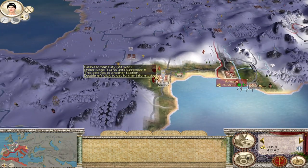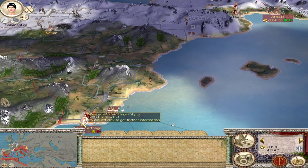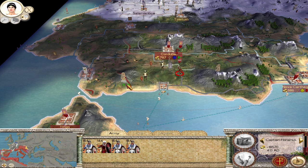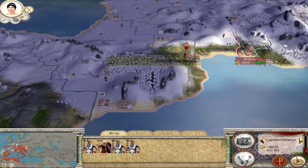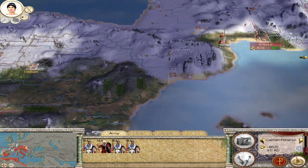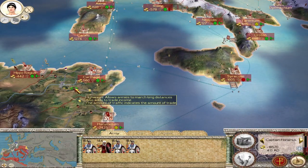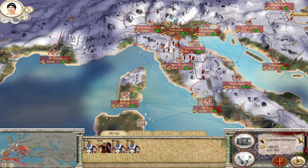The emperor is also besieging Narbo after having taken the capital of the Gallo-Romans. Hopefully my army in Iberia will be able to start consolidating southern Iberia, and the emperor will come down and we can defeat the Suebi and the Vandals. Perhaps once I beat these barbarians in northern Italy, I'll send an army to fight the Berbers in Carthage. Let's end the turn and see what happens.